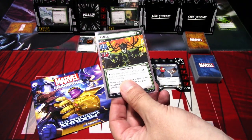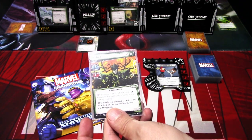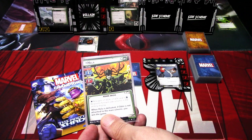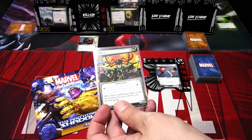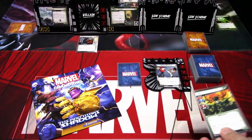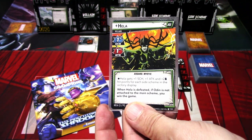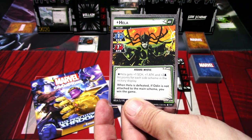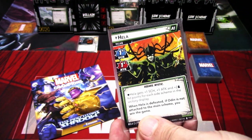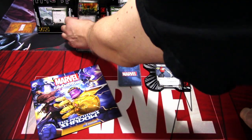Hela is a one scheme, one attack villain. But Hela gets plus one scheme and plus one attack and plus two hit points for each side scheme in the victory display. So Hela's health and stats will rise the more we get these side schemes into the victory display. Also when Hela is defeated, if Odin is not attached to the main scheme, you win the game. So our goal is to free Odin — we will free Odin once we've defeated three of these side schemes.